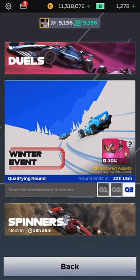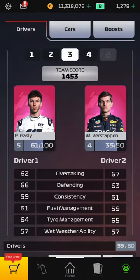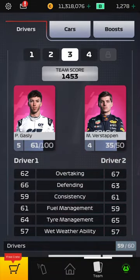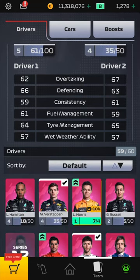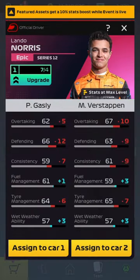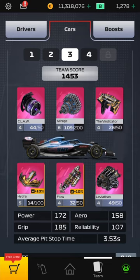We're getting the Flow and the Hydra, getting a 10% buff. Of course, parts don't give massive changes to the car — they don't help you in qualifying sessions, only drivers do. Unfortunately, Lando Norris is only at level one, can be upgraded to level two, and he's definitely not usable. So we are sticking with Max and Pierre Gasly.